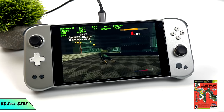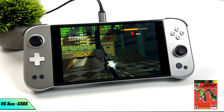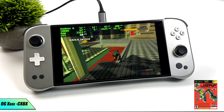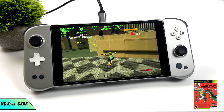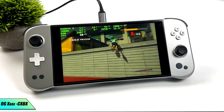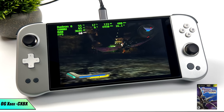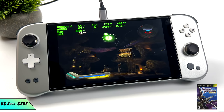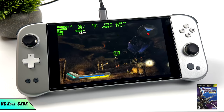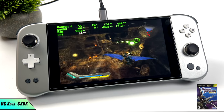Moving to original Xbox emulation using CXBX Reloaded, we have Jet Set Radio Future — I have to turn the in-game sound down due to copyrighted music. I'm getting great performance with this emulator on the 5800U and the Aya Neo Next. I always like to test the Forza franchise with both CXBX and the Xbox 360 emulator Xenia, but recently I've run into a lot of issues getting those games running on AMD APUs — whether it's Forza 1, 2, 3, 4, or Horizon. Other than those titles, everything else has worked really well with CXBX Reloaded.